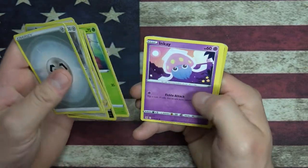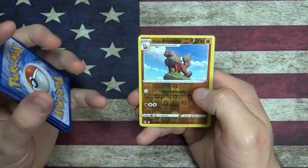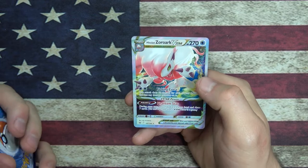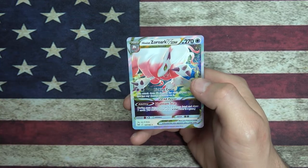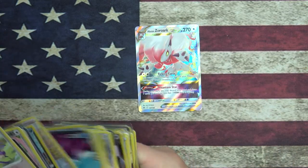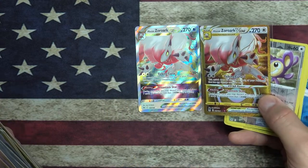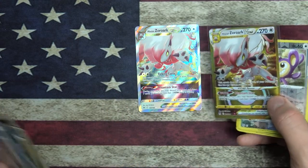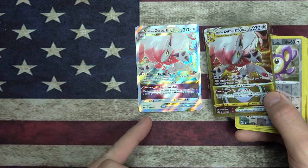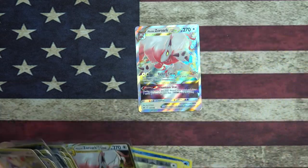I haven't seen anything new. Reverse Foil - it's got Hisuian Arcanine. And a V-Star - oh wait, is this the same thing we already got? Did we get two of the same? Hisuian V-Star. Oh, so this one's got like a gold shiny outer treatment, the other one was silver. That's 147 of 196 versus 213, so this one's even more fancy. Nice.